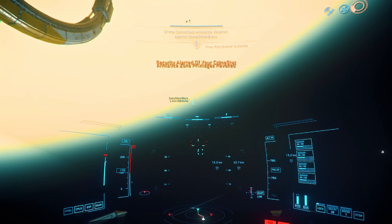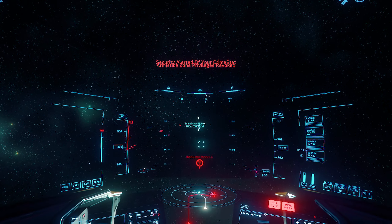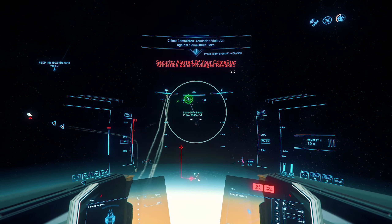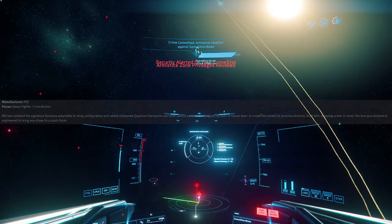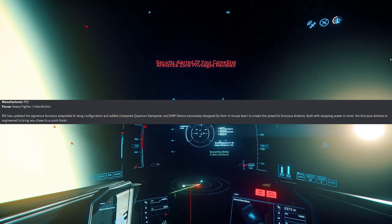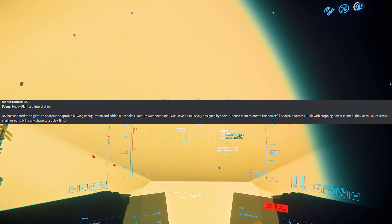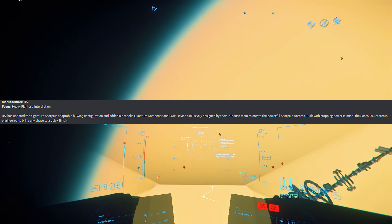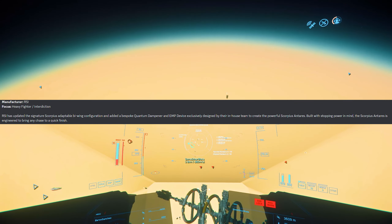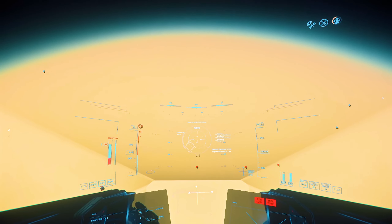There has also been the focus and description of the ship that has been leaked, coming off the pipeline. It says: RSI has updated the signature Scorpius adaptable bi-wing configuration and added a bespoke quantum dampener and EMP device exclusively designed by their in-house team to create the powerful Scorpius Antares. Built with stopping power in mind, the Scorpius Antares is engineered to bring any chase to a quick finish.